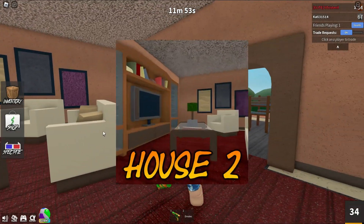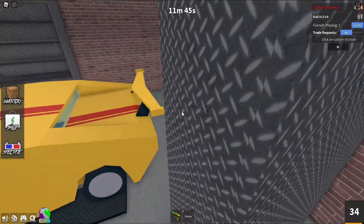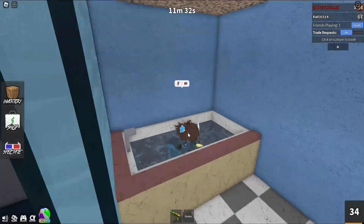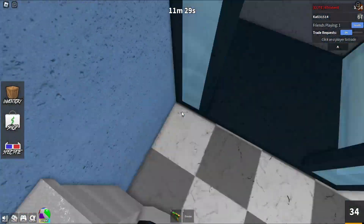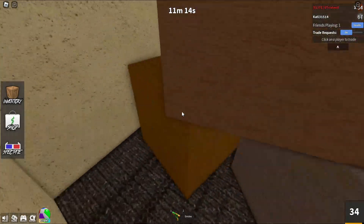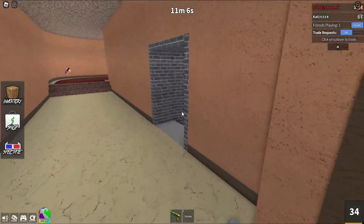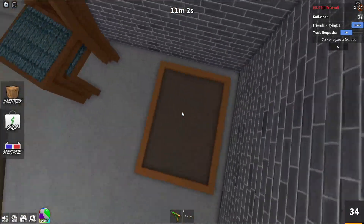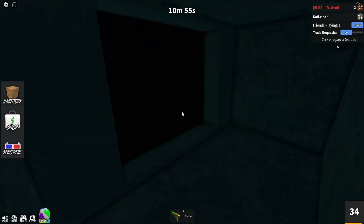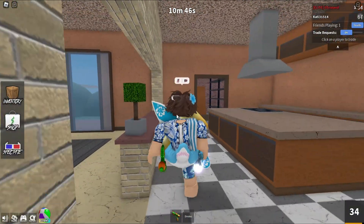The next map is the House 2 map. The first hiding spot is over here — you can go behind here, there's a little area. The next hiding spot is over here — you can go in this bathtub and hide. You can go behind these boxes in the closet, or behind this door. You can also go in this trap door thing and it takes you to an area where you can go behind the TV. That's all the hiding spots in this map.